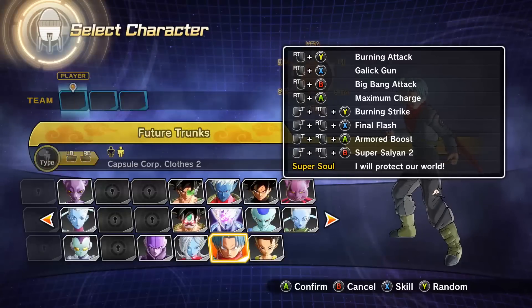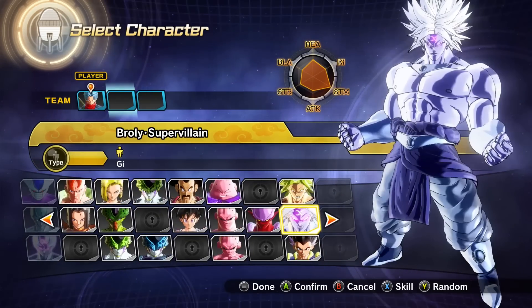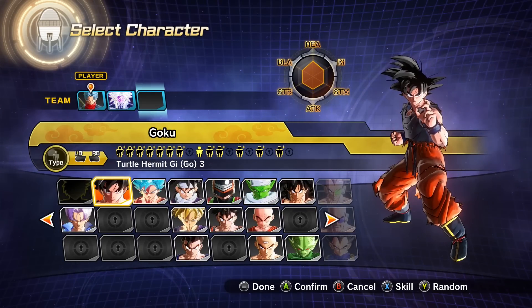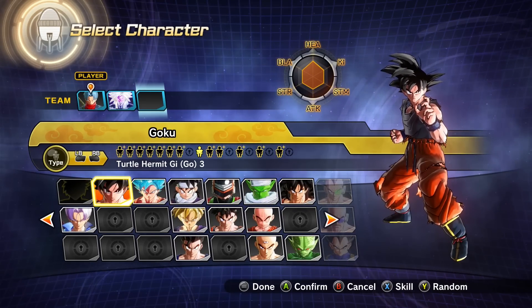We'll do this one just because I love Big Bang Attack and Galick Gun — all these moves look really good. So we'll start off with Future Trunks. He's not warming up, this is the real deal. And then we'll get a couple randoms — Broly Super Villain, and Goku with the ripped up pants and ripped up shirt. It's me, Goku! Here we go — this is going to be very, very challenging.